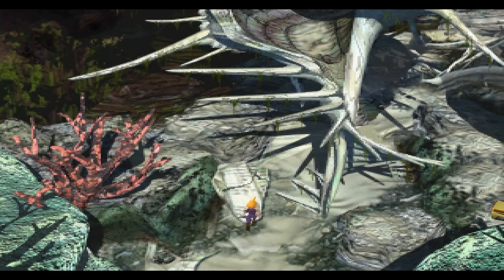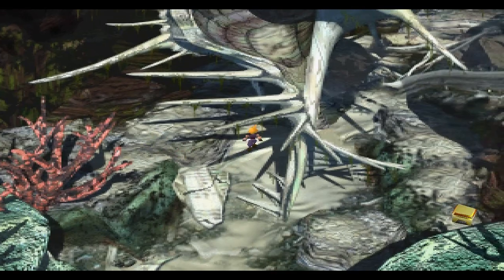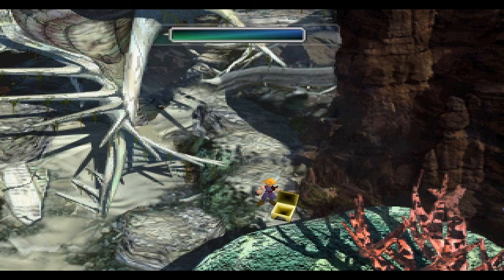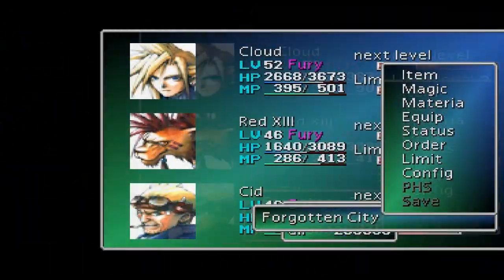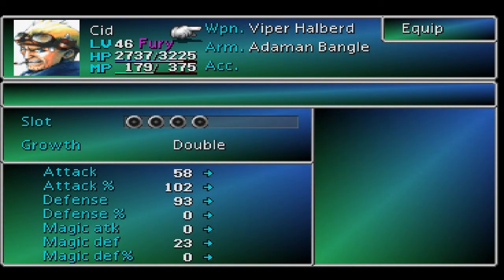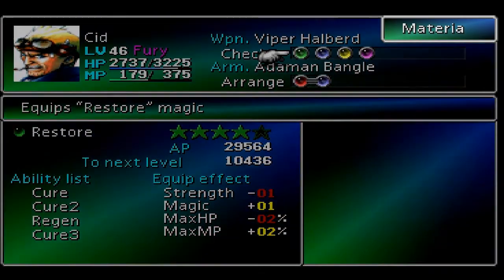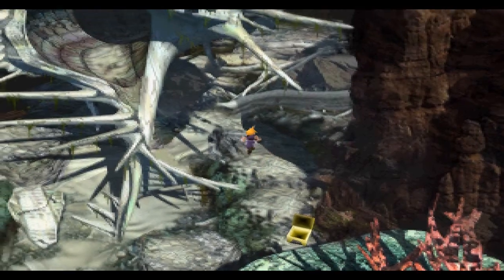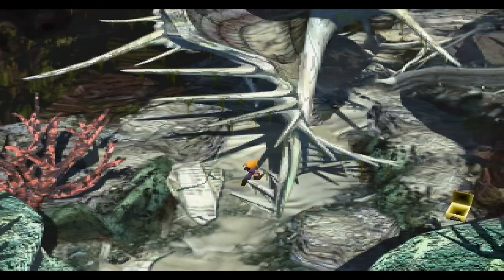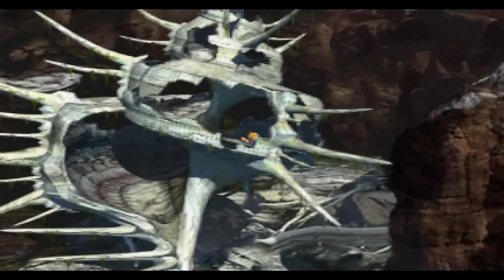Now we can go into the back kind of place of Coral Valley, and before you head up this giant seashell or whatever this is, you can get a weapon for Cid — a Viper Halebird. It's a double growth materia weapon. It's not the strongest weapon we have, but because it has double growth materia, which is the best materia growth we have so far for Cid — there's triple growth I think — we want our materia to get up at the highest level because that's what we rely on the most in battles.